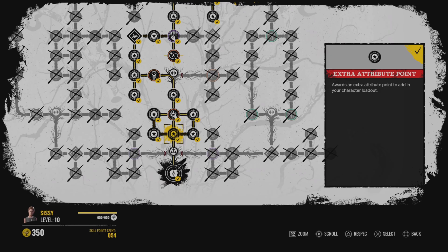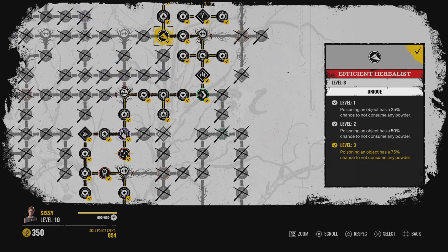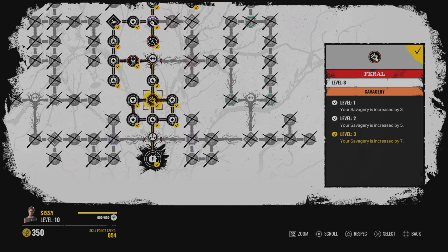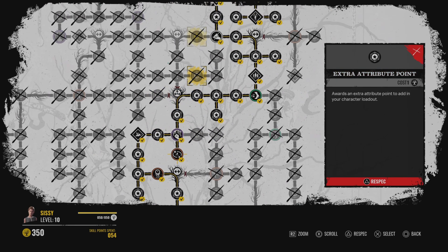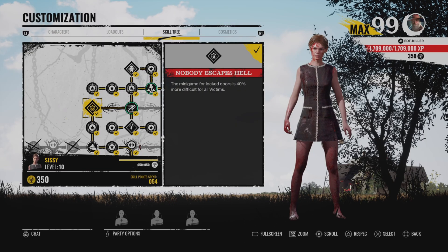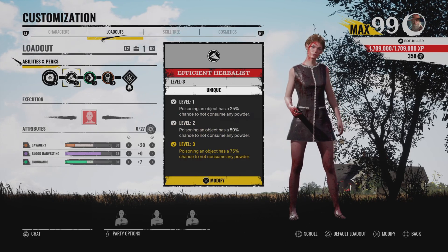For the skill tree, you want to go up, left, up more, then to the right, then up more, then to the left. You've got Efficient Herbalist here, Fired Up right here, Serrated down here, and No Body Escapes Hell up here. If you need to pause the video to get the right path go ahead. That's the build — let's get to some gameplay showing off how broken Efficient Herbalist can be.